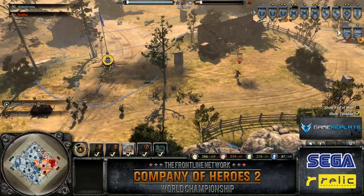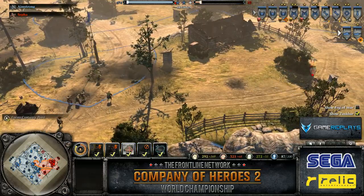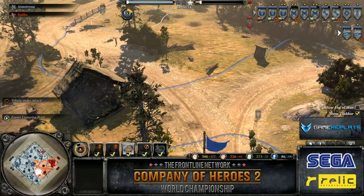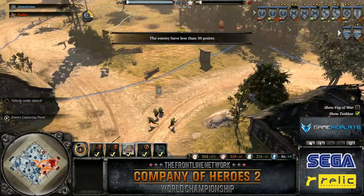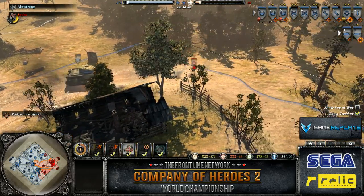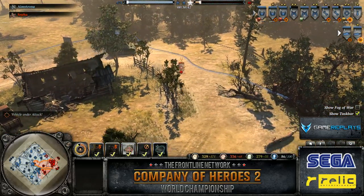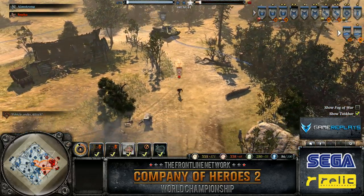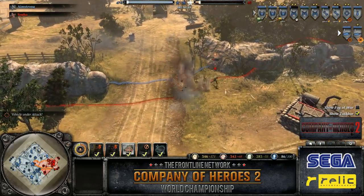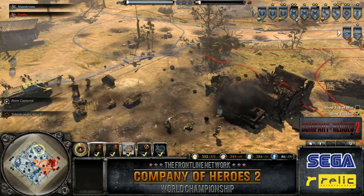It's extremely problematic to fight against combined arms — you've got to fight it with your own combined arms. There's not a go-to unit that will kill everything. One thing we haven't seen, but that we do internally, is using howitzers. A German howitzer in this scenario would go — look at Amstrong, he gets so many of his units clumped together. A howitzer barrage right now could be fatal.